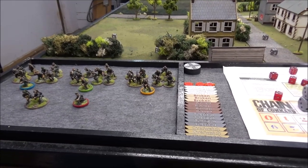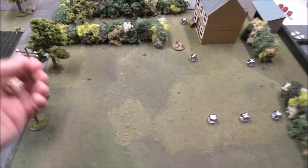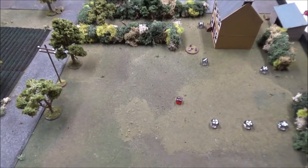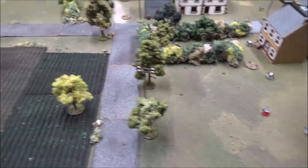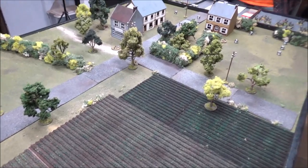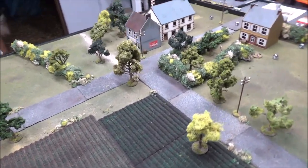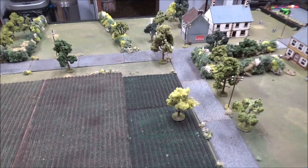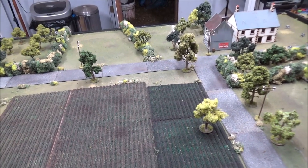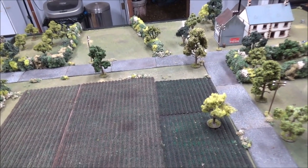When Andre gets here we'll do all our pre-game stuff and get started. Andre's here — briefed him, now rolling for force morale. I got an eight. You got a seven because of your plus one on force morale. I'm starting at eight, which is not good. I started at 12, you started at eight. It's a fair fight. We'll do the patrol phase, then pick support and do our plan.